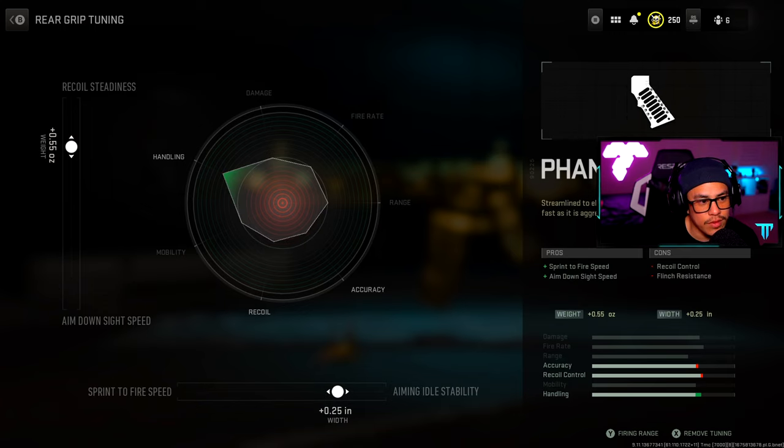For the Phantom Grip I went with 0.55 towards recoil steadiness and 0.25 towards aiming idle stability. I really wish I could get all the way to recoil and accuracy, but this attachment doesn't allow it — moving farther toward aiming idle stability doesn't do anything other than reduce handling. For those new to tuning: the farther you go past a threshold it starts moving a lot more, so don't over-exaggerate your tuning and keep an eye on the opposite spectrum to see if it actually affects stats.